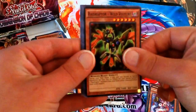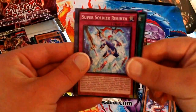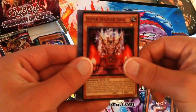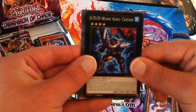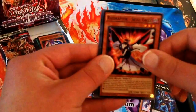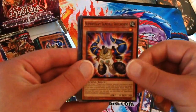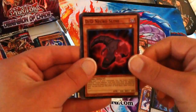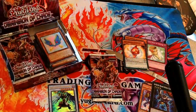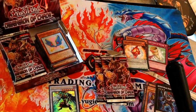Next pack: Raid Raptor Wild Vulture, Psychic Blade, Super Soldier Rebirth, Super Soldier Soul — could be seeing something here. Triple D Wave King Caesar is the Rare. Also Raid Raptor Skull Eagle, Super Heavy Samurai Soul Horns, Necro Slime, and Fluffal Wings.